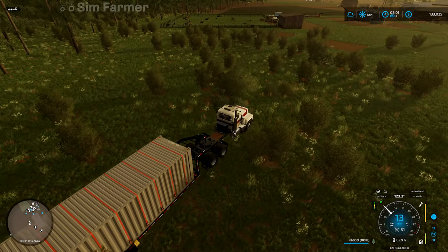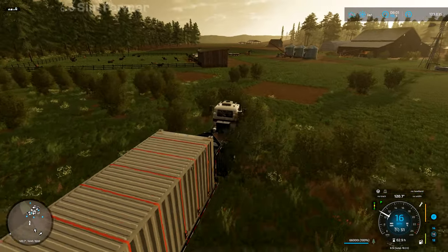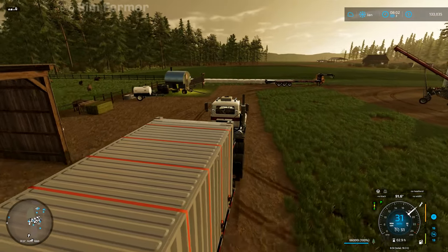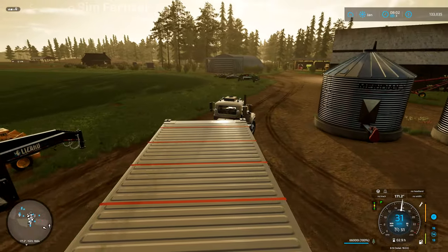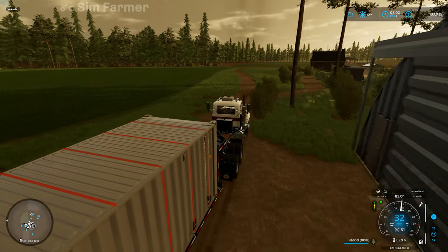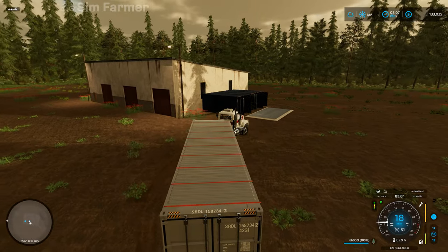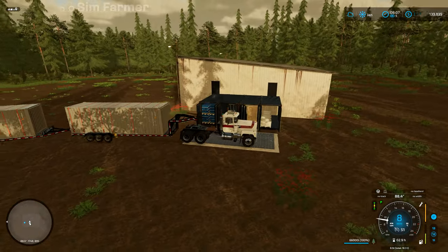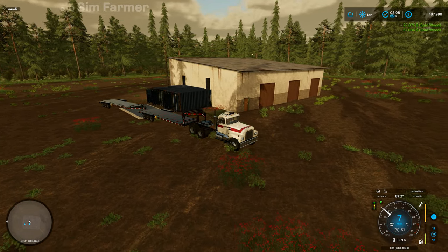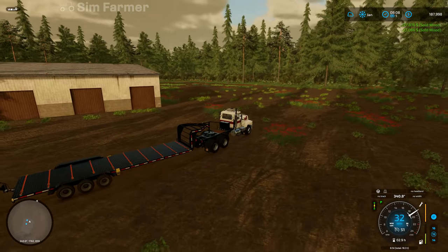I've just noticed there are several shorter off-cuts of logs I've missed. I literally just been over to the production sawmill to top that up and sell what was left of the short logs, thinking I'd got them all but obviously not. So let's get these two containers sold — $27,876 and another $27,086 for the second container, so we're up to $187,998.